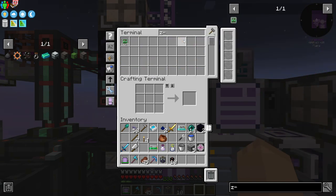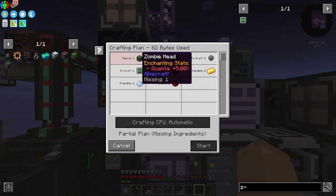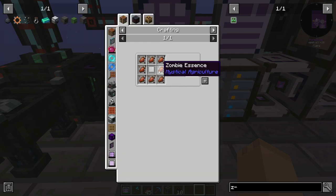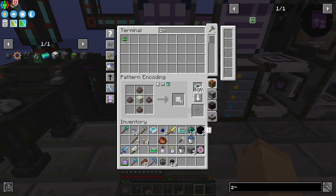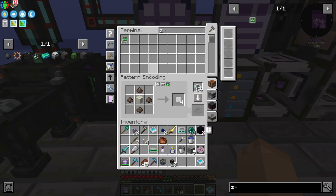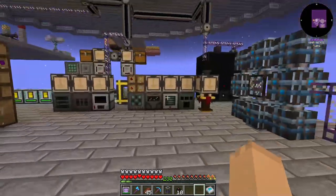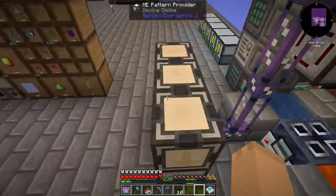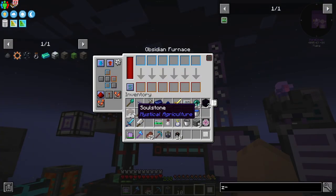If we look in here we can go to Z logic and say we want one — but we're missing zombie heads. What do we need to make a zombie head? Very simple — it takes zombie essence and blank skulls. Blank skulls are soul dust and bone blocks, which is easy enough to teach. But we don't have this going anywhere, so we have to do this manually.